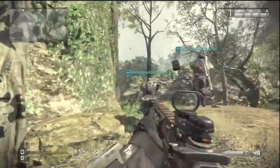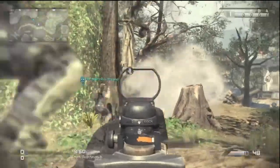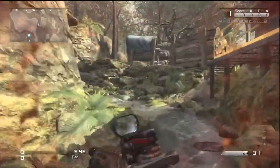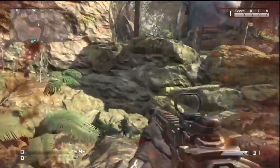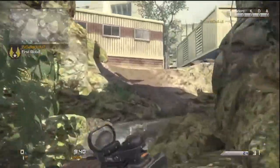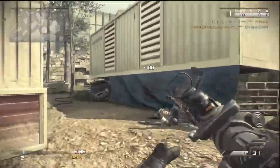So the Remington is obviously an assault rifle, and I think it definitely is the best assault rifle. In competitive, a lot of people use it — they use only the best stuff. The Remington is definitely the best assault rifle. It's really good at medium and long range; short range gets a little iffy. If you're good, you can outgun people.